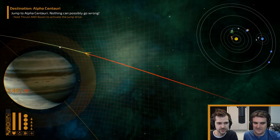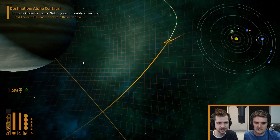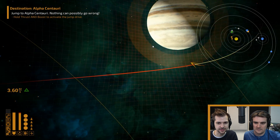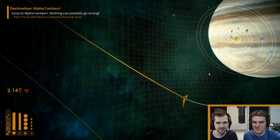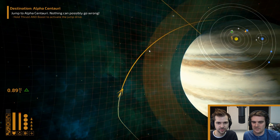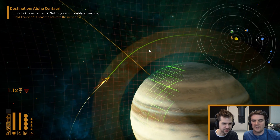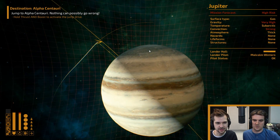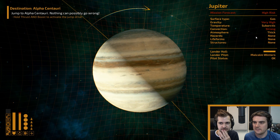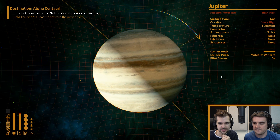I'm coming in way too fast — going like three AUs. I didn't realize. This is faster than light actually — it should take weeks. We'll assume it's not real time. As soon as I get into the ring I can hit space and auto-plot the orbit. Still high risk — very high gravity. Doesn't look like there's anything here to mine; I can't even scan it. Maybe I need a proper scanner.